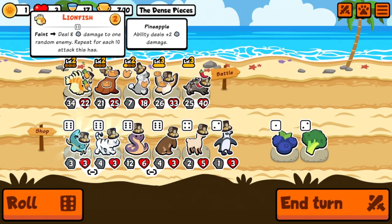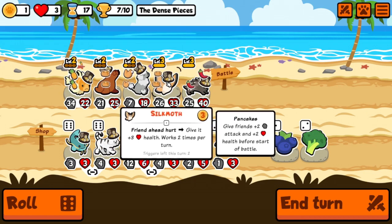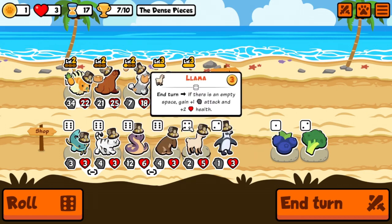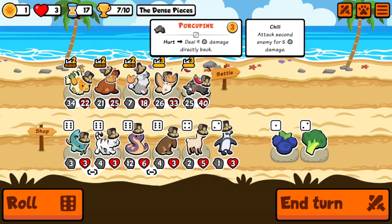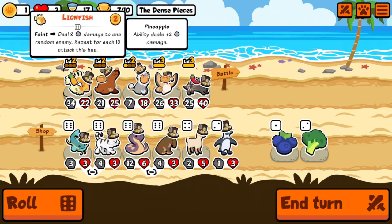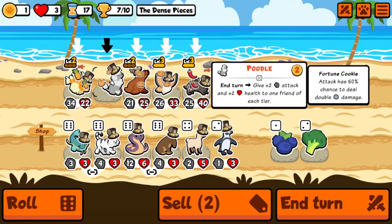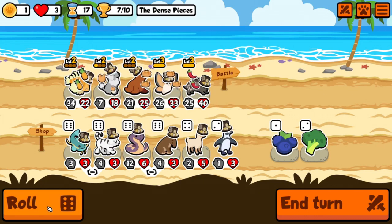That was a much better shot. The lionfish is based on attack, so we kind of want that to be there. Let's see how we would arrange this — I think we leave it like this. Maybe we could put you back here. Yeah, I think we leave it like this for one more round — we still have three hearts.